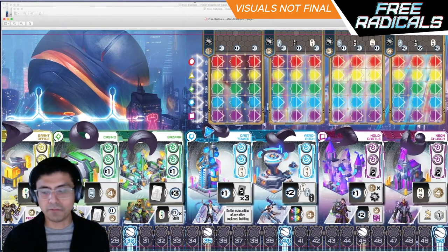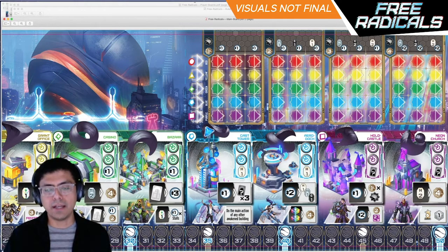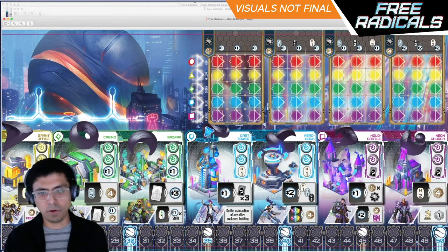Each of these has a different main effect. The visual language works so that if there's a conversion of some kind, it's in the black half of the action rectangle — the chevron — and on the white half is the stuff that you get. For example, under the Cast Tower, the main action is that you would spend one coin and then gain three cards from the drafting row or from the deck.